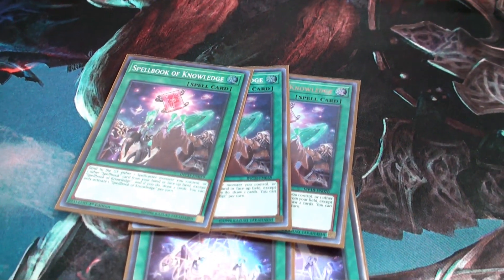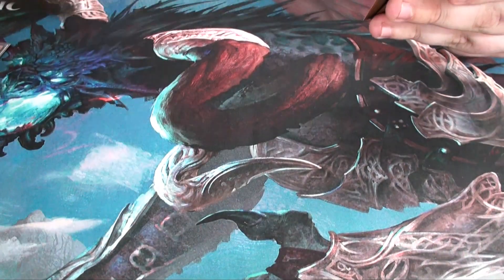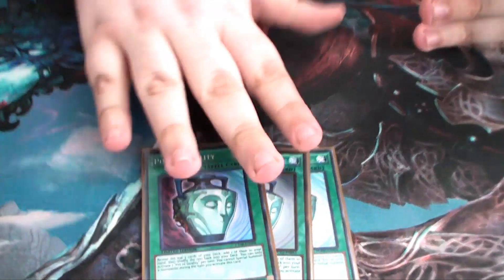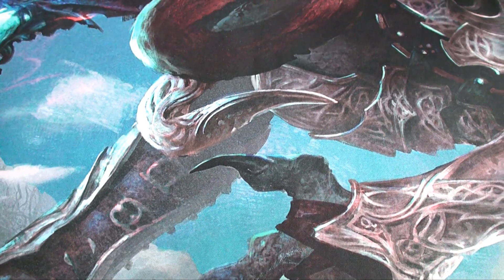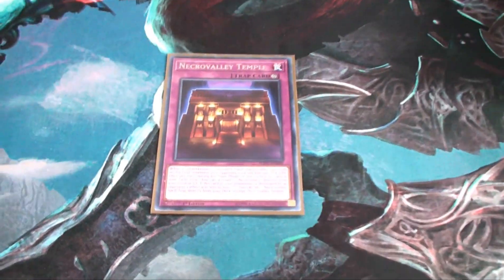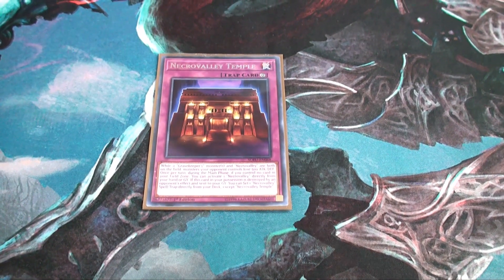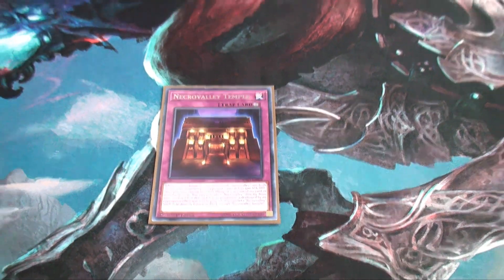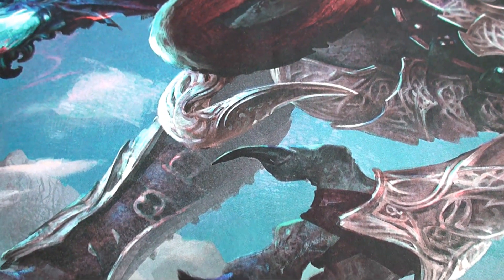Spell Book of Knowledge discards a Spell Book or a spellcaster and then lets you draw two cards — really strong draw card. Three copies of that so you can again go into Royal Tribute as fast as possible. And one Necro Valley Temple, just in case they pop your Necro Valley — you can activate Temple and get a Necro Valley straight from the deck.